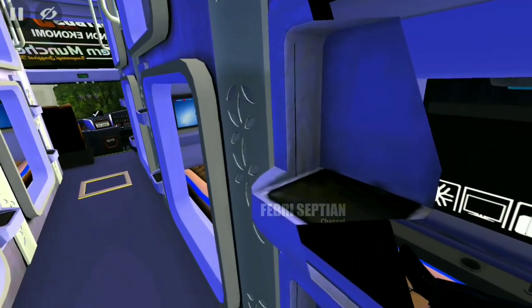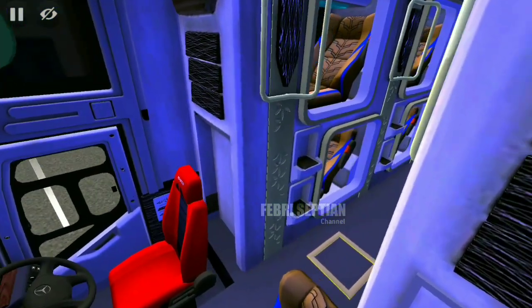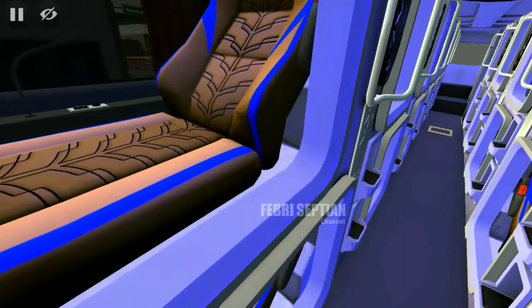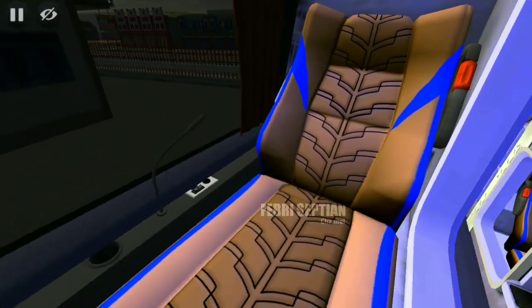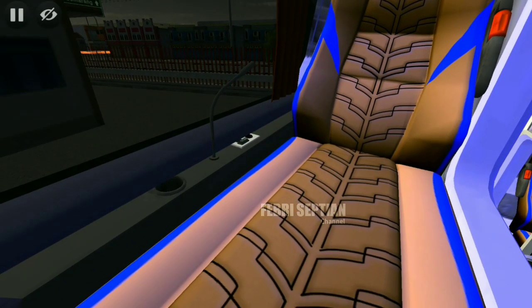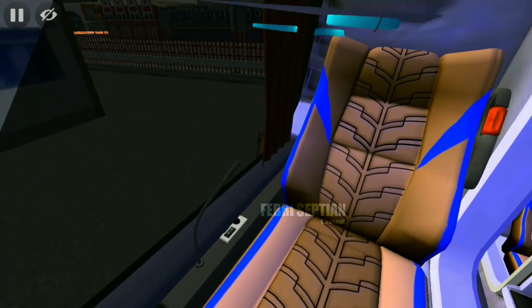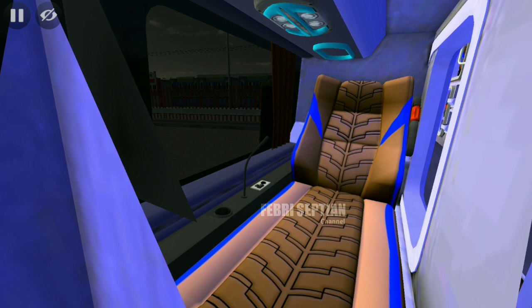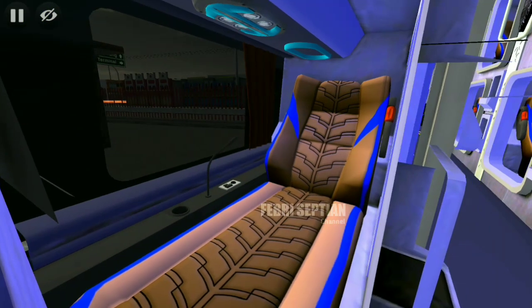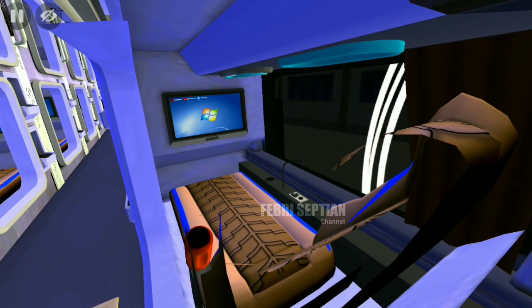Di deck atas bakalan enak banget, tapi rekomendasi di bagian bawah karena tidak perlu naik ke atas. Untuk bagian seat terdapat sabuk pengaman, lampu baca, cup holder, dan USB. Di bagian atas ada AC. USB ditaruh di bagian bawah. Setiap seat terdapat TV yang sangat besar, kurang lebih ukuran 10 inci.